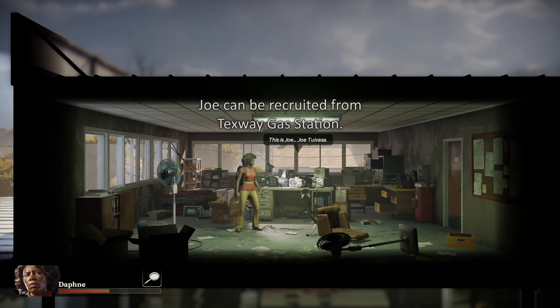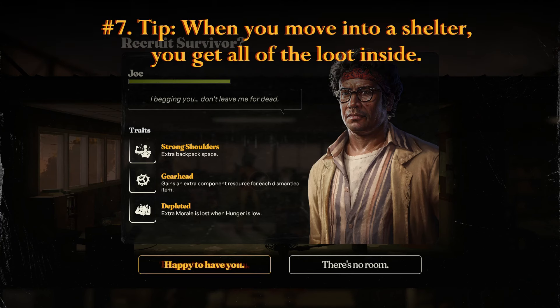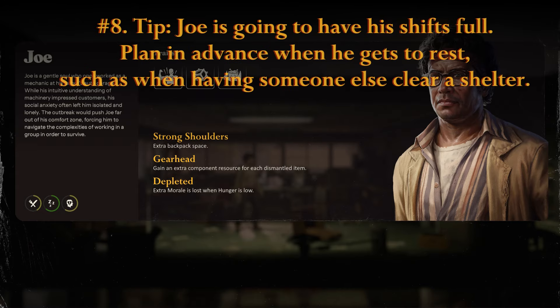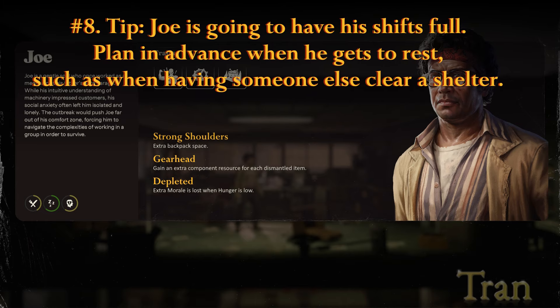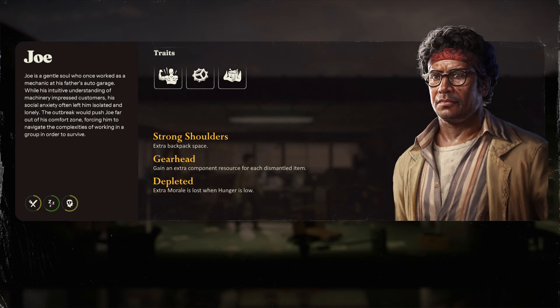Joe is a real powerhouse. You can recruit him by using the radio at the Texway gas station. With his Strong Shoulders perk, he can carry an extra two slots for a total of 14. Gearhead isn't bad, but his true value is in scavenging — literally no other survivor can bring as much to the table. Whenever you move into a shelter, you'll automatically get all of the loot whether or not you've searched or looted anything. Joe's shifts should pool just scavenging and resting — time his rest period when you're spending a phase clearing out a hostile shelter so he doesn't miss out on any loot runs.